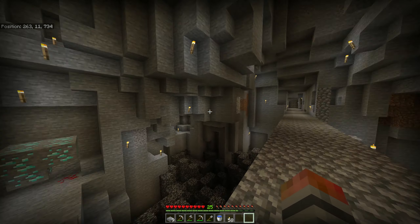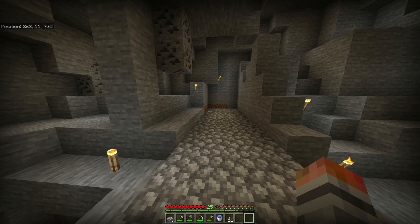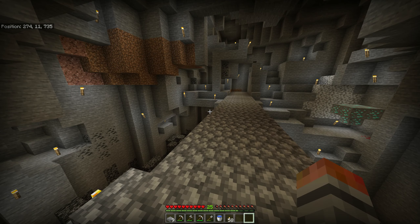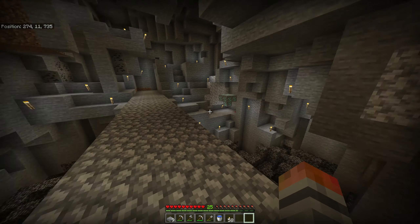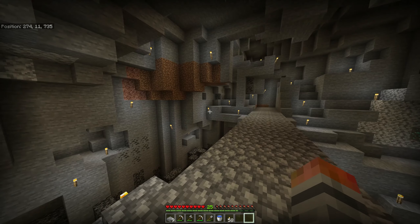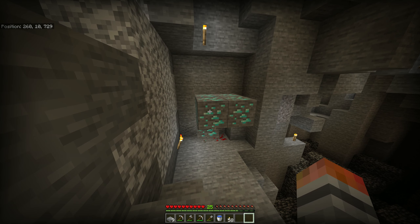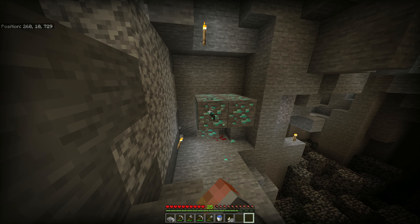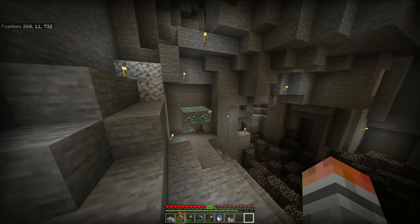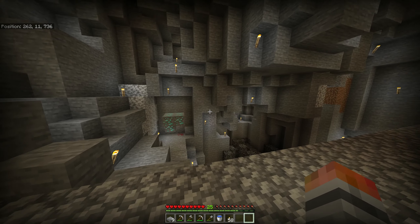Now, obviously you see some diamond ore right there. I'm not going to pretend it's not there. I don't know if I want to mine it yet, because I want to get a fortune enchantment. I don't know if I want to get it and then get it later, or if I want to work on getting some enchanting stuff going and then get a fortune enchantment. Then I can potentially get more out of these ore blocks — there's four or five of them, so instead of five diamonds, I could get a little bit more with a fortune enchantment.